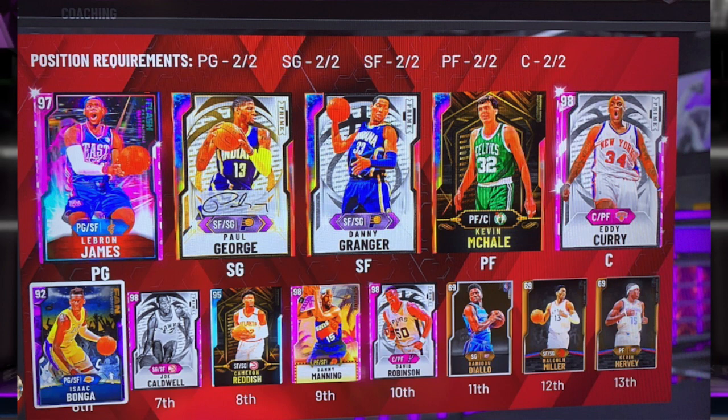Next lineup — we got the glitched LeBron, Paul George, Danny Granger, Kevin McHale, and Eddie Curry. I really like this lineup — it's a perfect example of using cards to their maximum ability. Isaac Bonga as a 92 Overall is still a solid backup point guard. The only players I'd maybe upgrade are the Danny Granger spot and possibly the LeBron spot — maybe get West Unseld instead of LeBron if you don't love his animation package. Danny Granger is a hit or miss; if you like him keep him. I'll give this squad a 9 out of 10 — it's a budget squad but you can absolutely go 12 and 0 with it online.